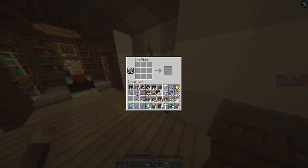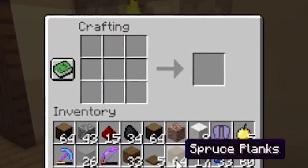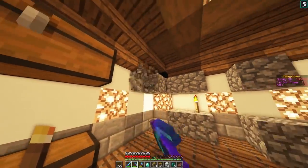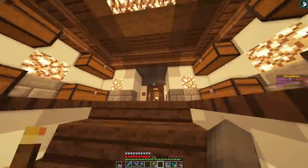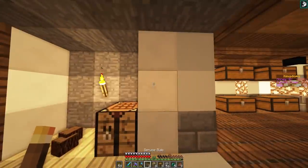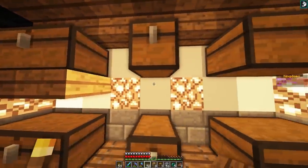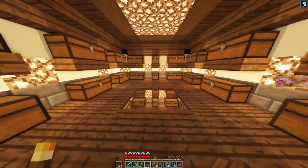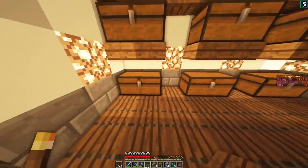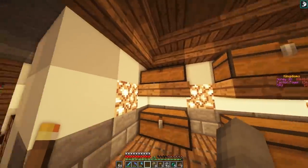Now I just need to make a ton of chests - like so many chests. Maybe 47 won't be enough. We'll find out. Turns out it was not enough, I still need more. Now we're done, and I think what I might do is use some of the slabs underneath the floating chests just so they're not floating anymore. I think I'll keep blocks on the top level.